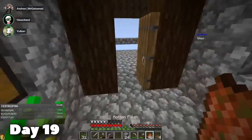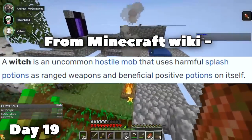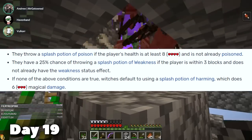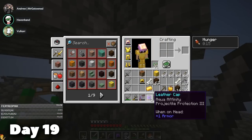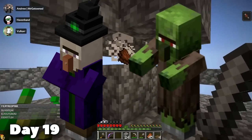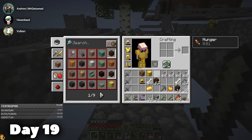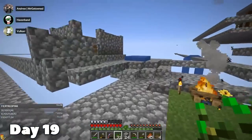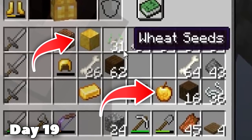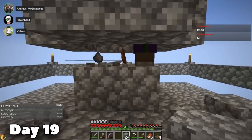Then we came onto our final theory — to use witches. When you are fighting a witch, in its own defense, a witch will throw potions at the players: poison, harming, slowness, and weakness. So what we'd have to do was trap a witch in the spawner, trap a zombie villager, get the witch to weaken the zombie villager, give a golden apple to cure it, and then separate them. We'd have to do that twice to get two villagers, and we only had two golden apples. We only had one shot to get this right, or else we'd be completely softlocked away from villagers.